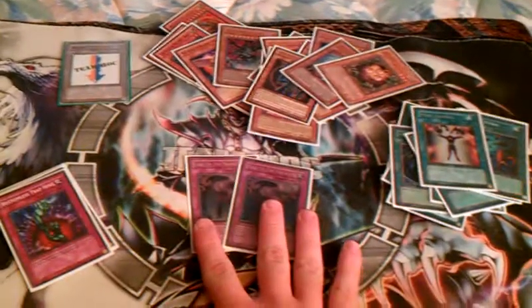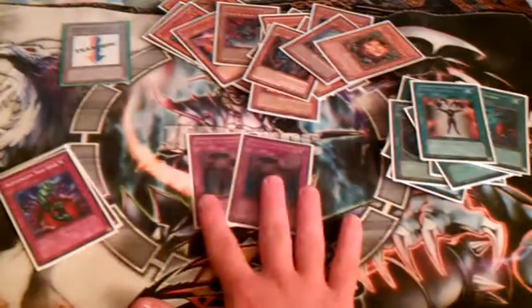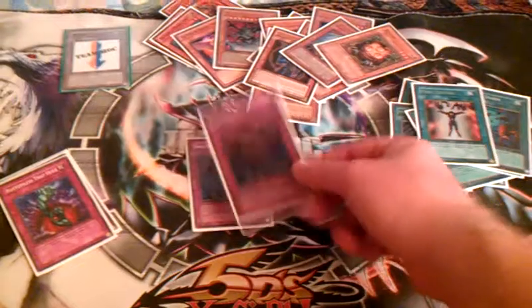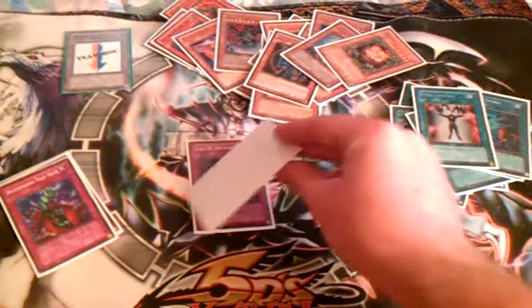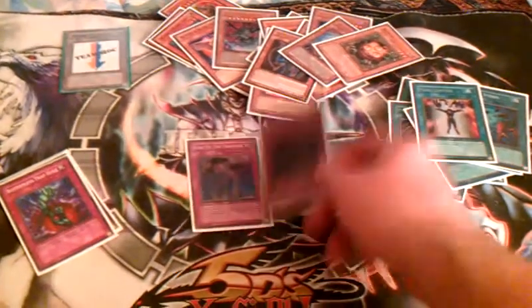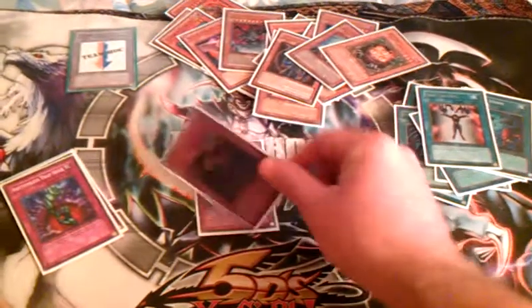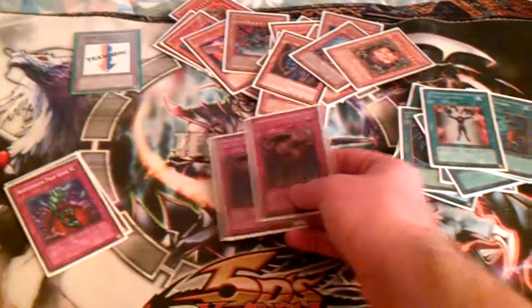Traps: Double Call of the Haunted — this is a new addition, I wasn't running it before, and maybe that's bad. I can call into a good amount of cards: my boss monsters, Hyperion, and Christia. I could call into Venus to reuse its effect if possible, call into Sangan, call into Gorz — it's just really good. So Double Call.